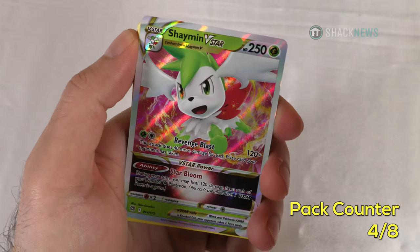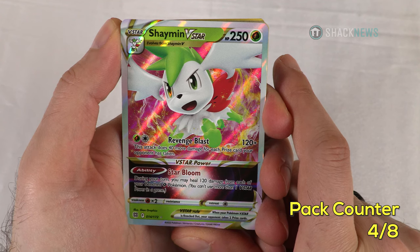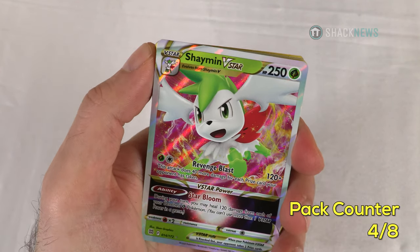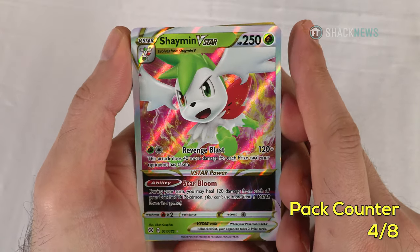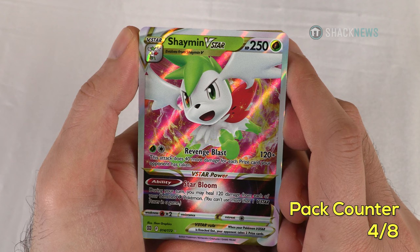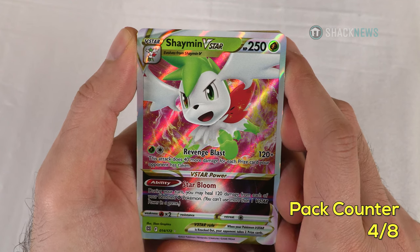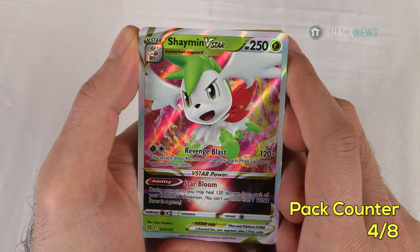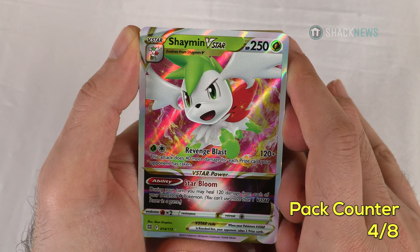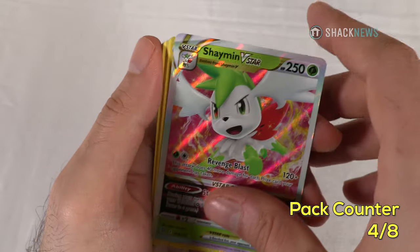I think I got my first V! It's a Shaman V-Star. So now there's V-Max, Vs, and V-Stars — they have another one. It looks like V-Star is their new version of V-Max because it evolves from the Shaman V. 250 HP grass type. Revenge Blast: 120 damage for one grass and one colorless — does 40 more damage for each prize card your opponent has taken. His V-Star power is an ability called Star Bloom: during your turn, you may heal 120 damage from each of your benched grass Pokemon. You can't use more than one V-Star power in a game. Very interesting and very good if your bench is looking really beat up. We got a V-Star — that's great!